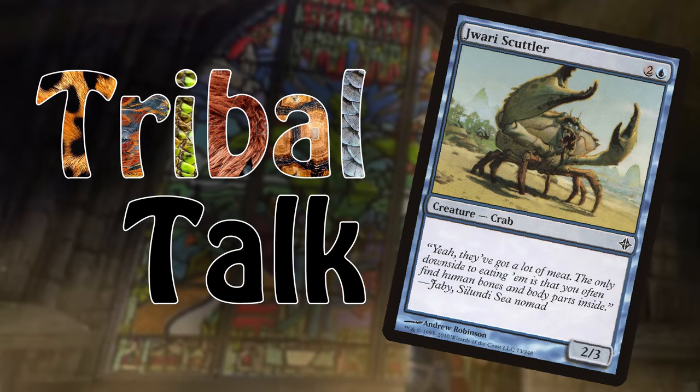All in all, I think crabs could be a really fun tribe to play, especially for people who like toughness-matters decks like Arcades or Doran. They get just enough attention that they have a fairly decent amount of playables for a format like Commander, especially for more pillowy pillow-fort strategies. Maybe combine them with turtles for shell tribal, or pair them with Homarids for revenge of the seafood — make your opponents pay for their crab rangoon with an army of angry pinchers and scuttling legs. Anyway, planeswalkers, that's all I have to say on crabs. What tribe would you like to see covered in the future? Be sure to let me know in the comments, and don't forget to like the video, maybe throw a sub our way, and ring that little notification bell so you never miss an upload. Later, planeswalkers!